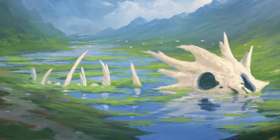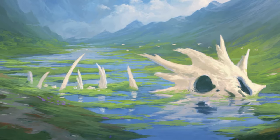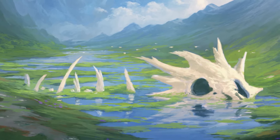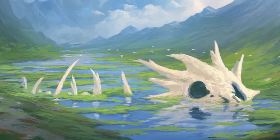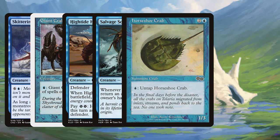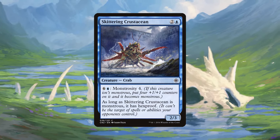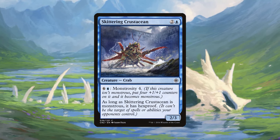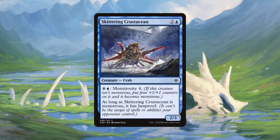Our penultimate group of crabs are those that have abilities — be they related to the set or otherwise — that feel like something they should have thanks to being a crab. This batch includes Skittering Crustacean, Giant Crab, High Tide Hermit, Salvage Scuttler, Horseshoe Crab, Crustacean, and Purple Crystal Crab. Skittering Crustacean is a 2/3 for two and a blue with Monstrosity 4, and if it's monstrous it has hexproof. Hexproof and shroud are used for crabs to stand in for their thick armor, with only the biggest ones getting the ability.